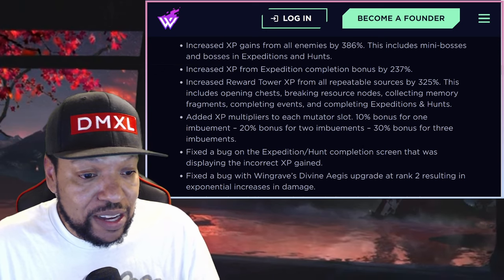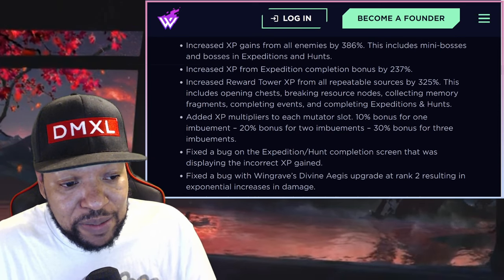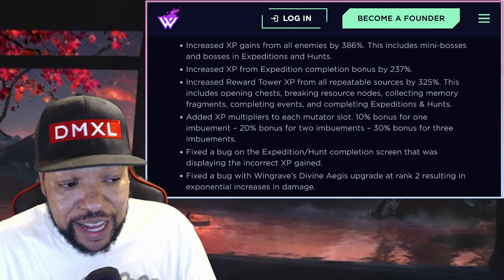There's also some more things here with the increased reward tower XP. This includes opening chests, breaking resource nodes, collecting memory fragments, completing events, and completing expeditions and hunts. So make sure you're doing all of that stuff when you're in dungeons.